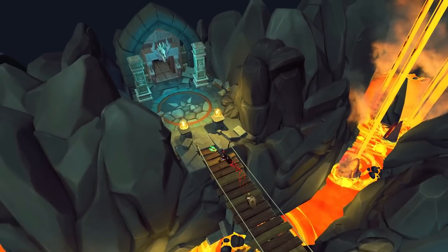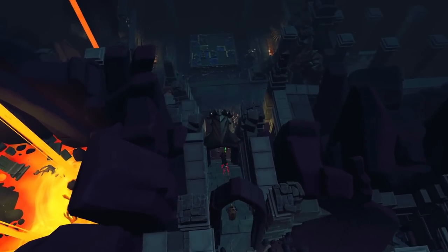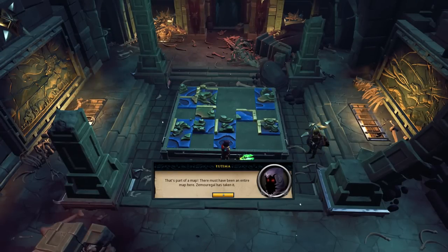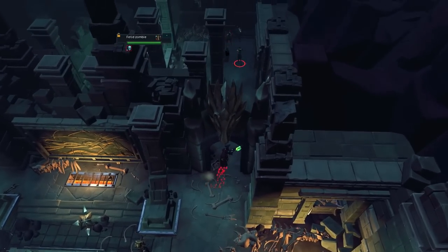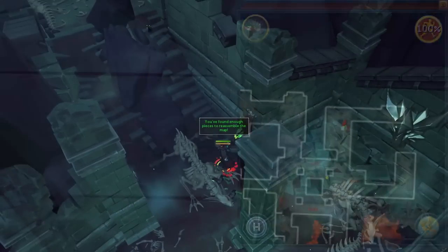After the cutscene, cross the bridge you created earlier and enter the ancient door. Once inside, head towards the center of this new area and click on the table to interact with it or investigate it. This will prompt some dialogue, and after that, you're going to need to collect 10 different map pieces.